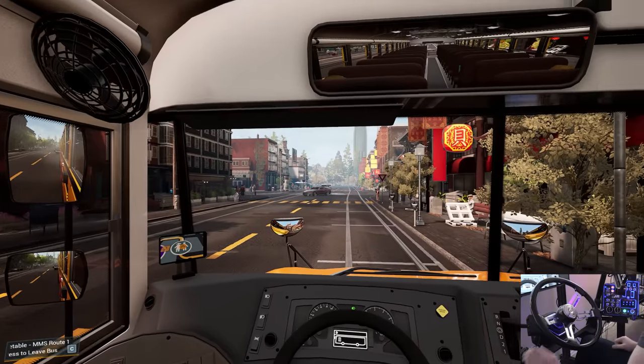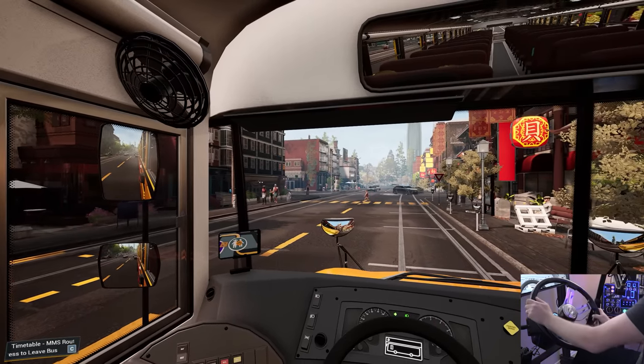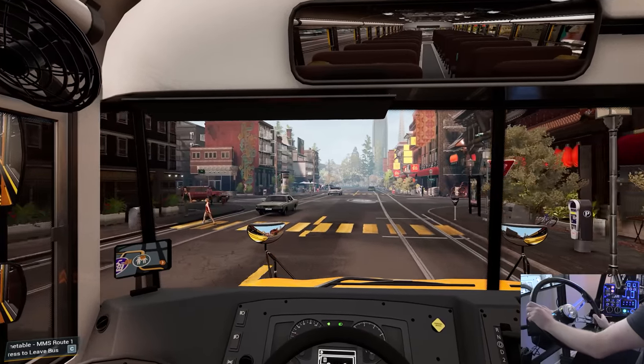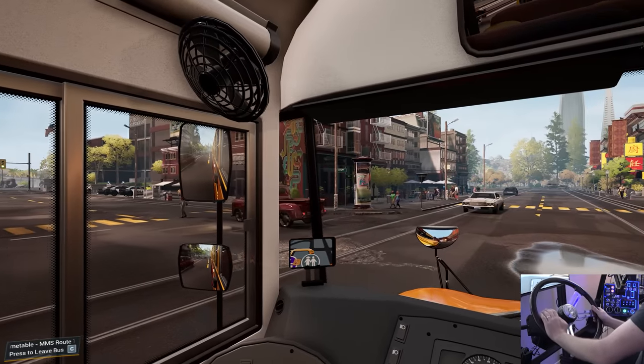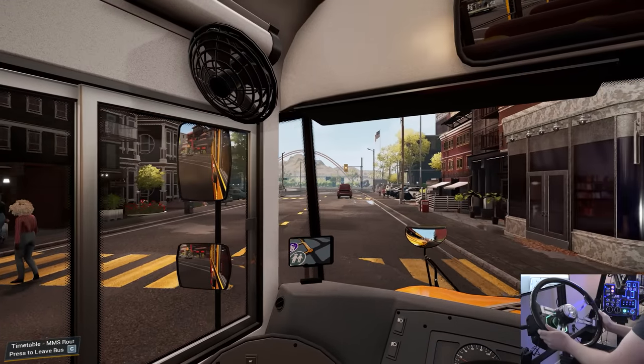Put our crossing arm away and we'll continue our journey here. Got to turn that blinker on - they ding you points if you don't do that. We have to make a left up here anyway, so it just kind of works out. Boy, that's a nice old truck right there. A lot of old classic cars in this world. We're hitting some potholes there, but no big deal.